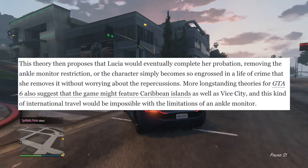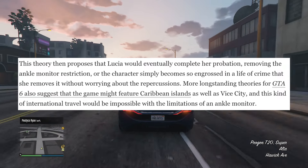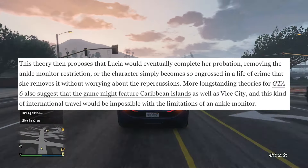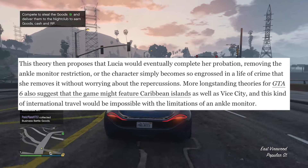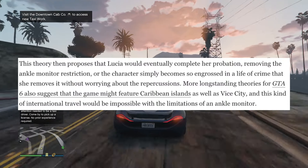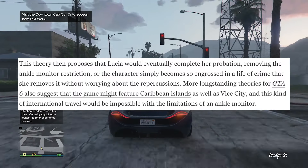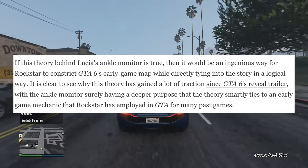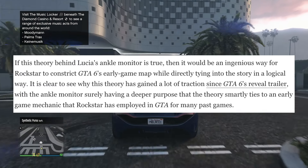The theory proposes that Lucia would eventually complete her probation, removing the ankle monitor restriction, or the character simply becomes so engrossed in a life of crime that she removes it without worrying about the repercussions. More long-standing theories also suggest that the game might feature Caribbean islands — Cuba potentially being part of GTA 6's story. As well as Vice City, this kind of international travel would be impossible with the limitations of an ankle tag. If this theory behind Lucia's ankle monitor is true, it would be an ingenious way for Rockstar to constrict GTA 6's early game map while directly tying it into the story in a logical way.